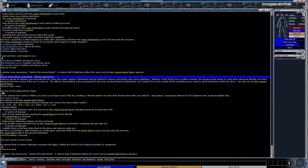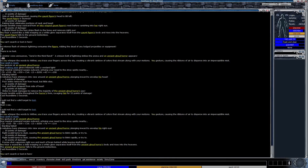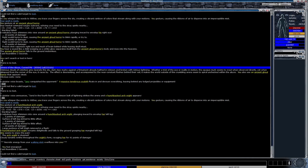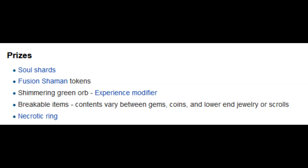Those lightning bolts are painful and will often kill you. As an empath, Wither has worked well so far this year, and some creatures may even respond better to Bone Shatter. You only get rewards if you can defeat all five, so avoid dying or surrendering unless you have no other options. There is a script some players use for this activity called Abyss. When you finish, you'll receive shards and an item. The items can vary, such as a couple coins, a Fusion Token, a Green Experience Orb, Breakable Items, and a Necrotic Ring.